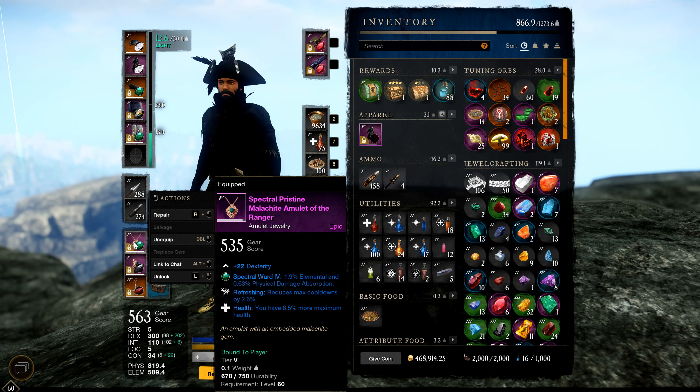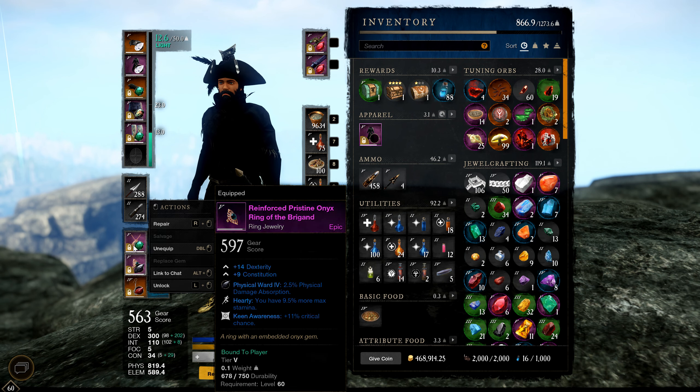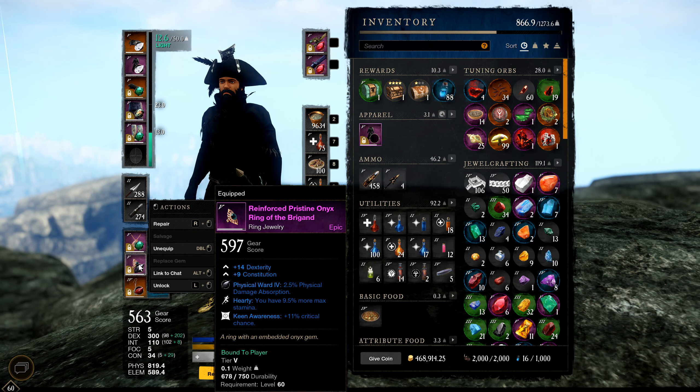For jewelry, I'm running a 535 gear score amulet with CDR and more max health — I think those are the two best passives. The other debatable option is the one where you get more healing from all incoming healing effects, which also applies to potions. I recommend getting your amulet and ring crafted since it's very hard to get high gear score on these. If you can buy one off the market it should be relatively cheap by now.